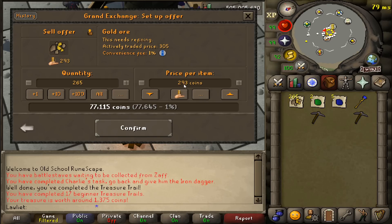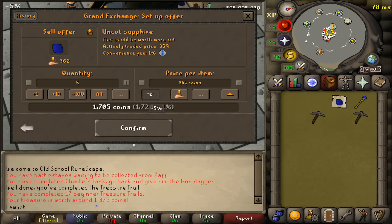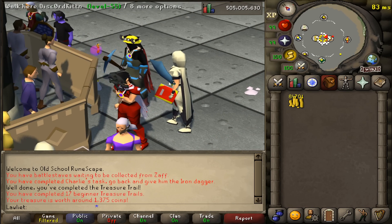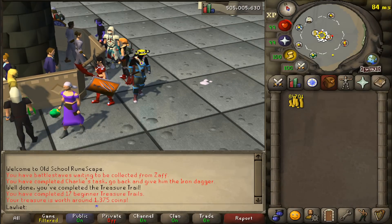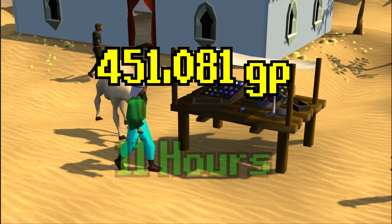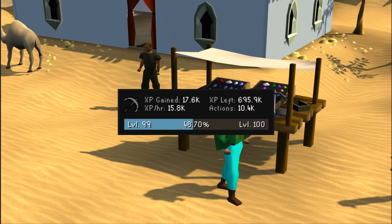Let's go ahead and sell off all of our loot. Gold ore is selling for 305 instead of 293, so that's nice. Emeralds and sapphires go in too, along with the staff of water and the iron pickaxes — for a grand total profit of 84,000 gp from one hour of mining gold ore. Not bad; we've definitely seen a lot worse. That brings our series total to 451,081 gp from 11 hours of working honest jobs.